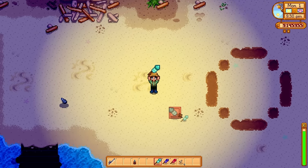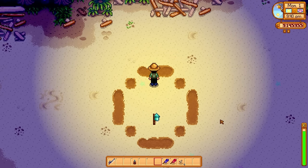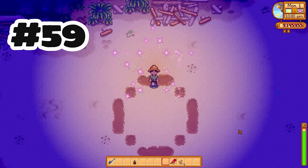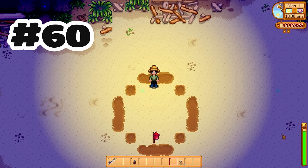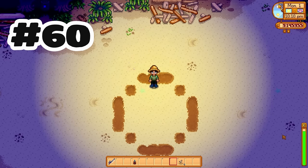Last but not least, we have fireworks. These can be purchased from Mr. QI for one QI gem and they're really fun to use. The green ones make a really cool arrangement, the purple ones make a star drop formation, and the best for last — a red heart. Thanks so much for watching. I'll see you at the next video.